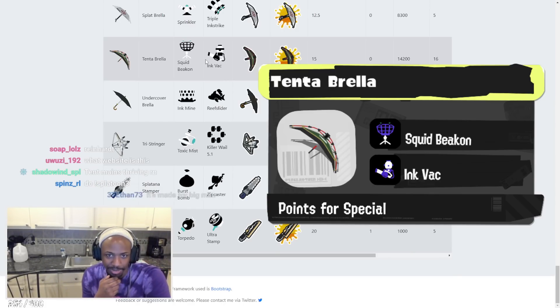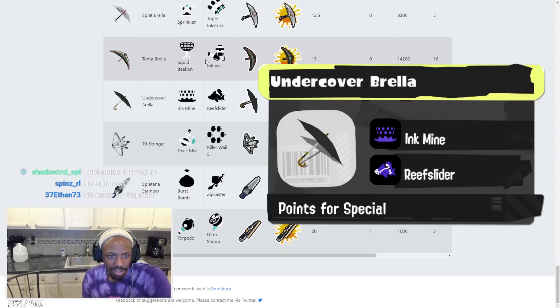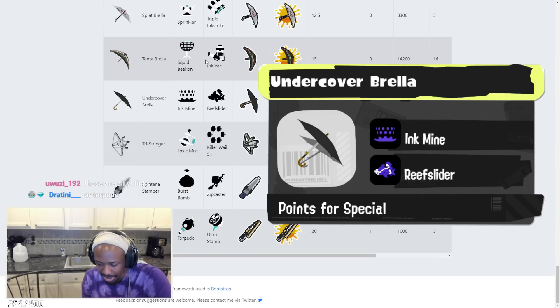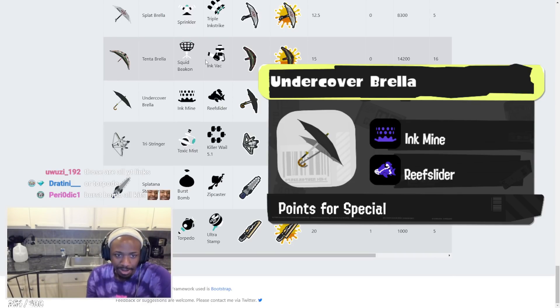Tenta Brella will definitely be a comp pick. Undercover Brella has Ink Mine and Reefslider. It's a bit weird — just give it a Burst Bomb! Burst Bomb with Reefslider would have been so much better. I'm a little underwhelmed with that kit but we'll just have to wait and see.